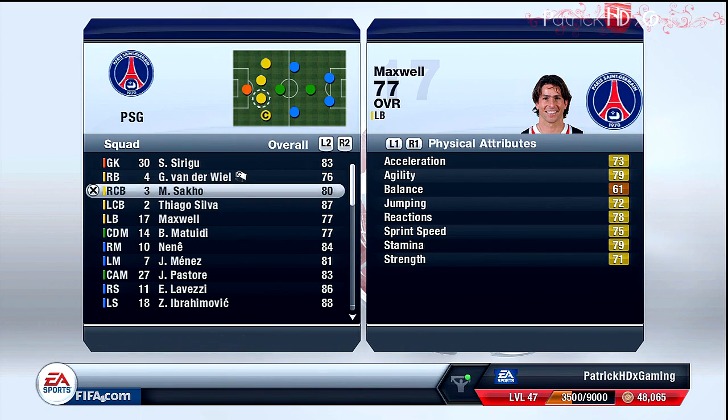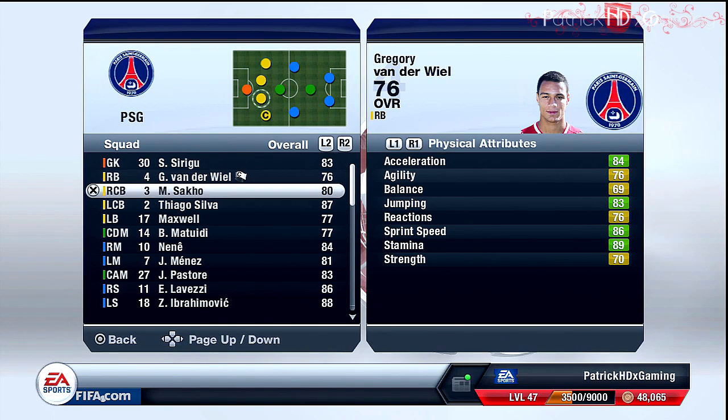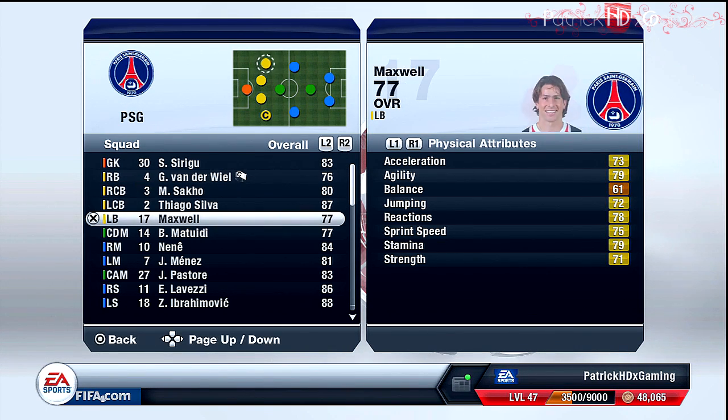Thunderweel is very quick and he's right-footed, so he can deliver great crosses into the middle for the strikers. It's the same with Maxwell — he's left-footed and so he can also do great crosses when he joins the attack.